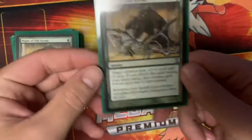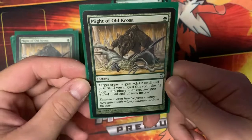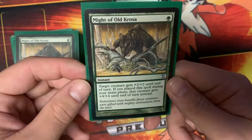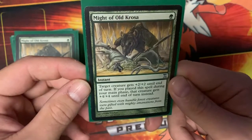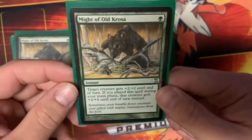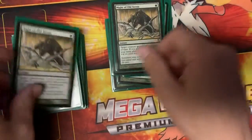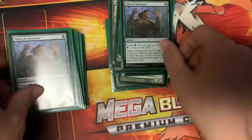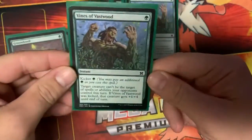Next card is Might of Old Krosa — however you pronounce it. It's a one-drop: target creature gets plus two plus two until end of turn, but if you play it during your main phase it gets plus four plus four instead. Really nice card for one mana, and we're running a playset of those.